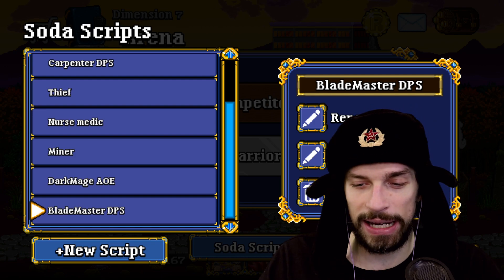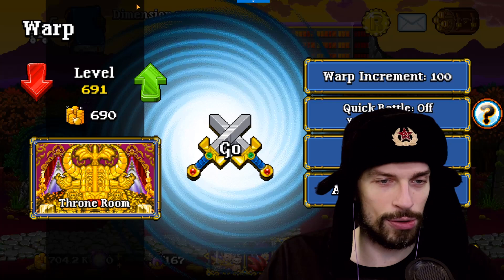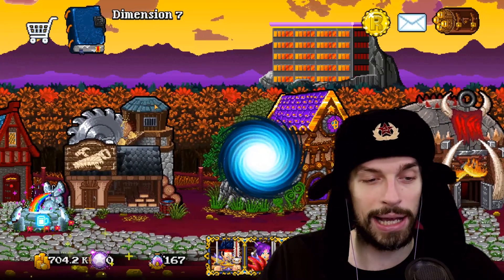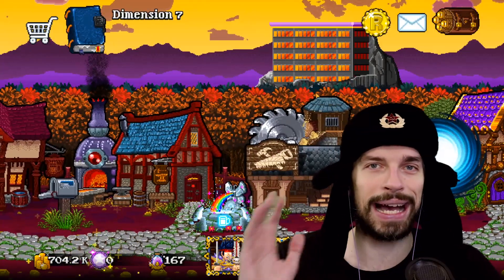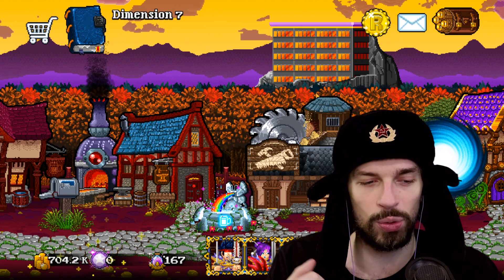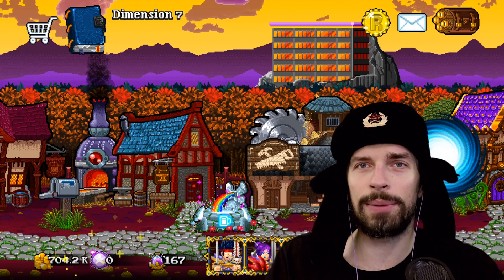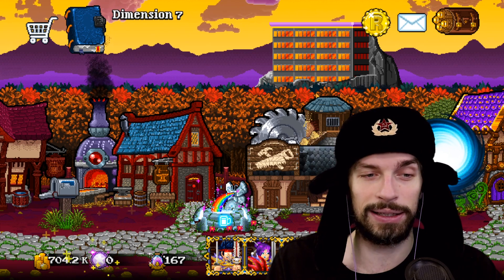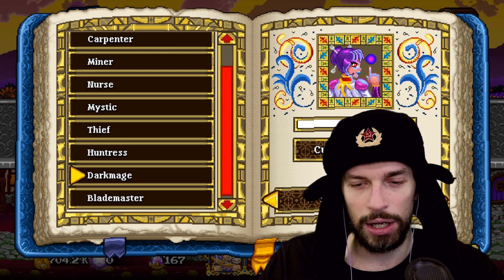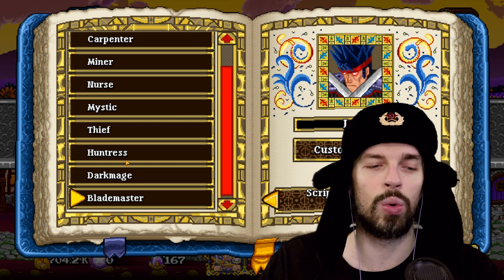Let me know in the comments if you have any better scripts for Blademaster or anyone else. As you can see I'm only at the end of Dimension 7, so I haven't gotten that far yet. But I hope this guide for scripts was useful for newer players or people who don't know how scripts work. When I scripted my guys, they became about five times more effective — I'm really happy I spent 20 minutes on that. Don't forget to apply those scripts to your characters, otherwise they won't work.